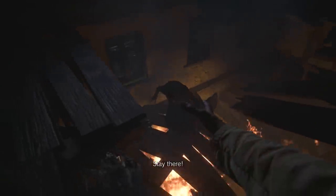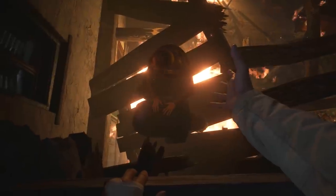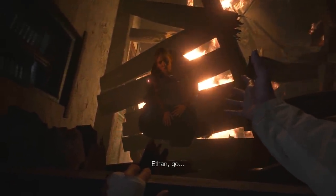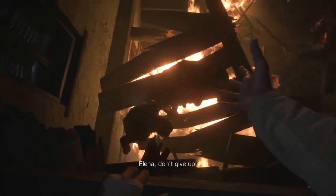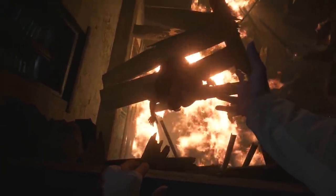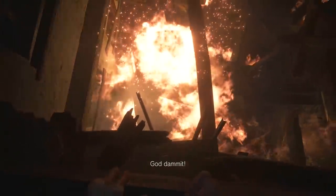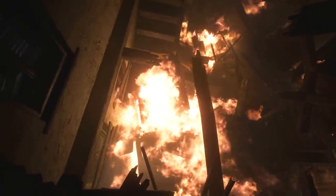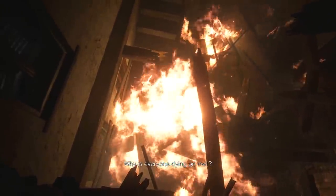I know it's her dad, but come on now. 'Give me your hand. You were safe - we were home free.' 'Ethan, go. Save your daughter.' 'Elena, don't give up. Reach for me.' Oh no, Elena! That's a shame - I liked Elena, I thought we could be friends. Why is everyone dying on me?